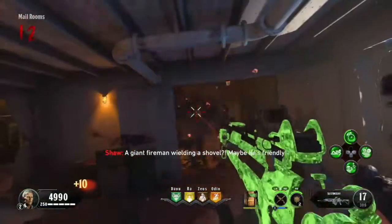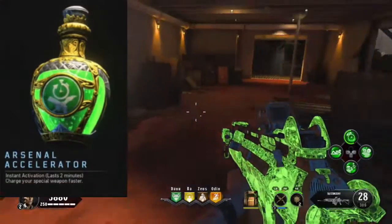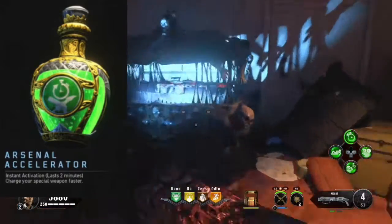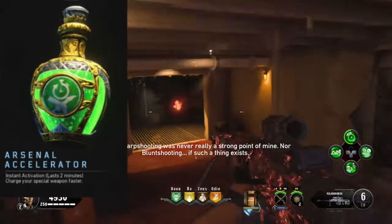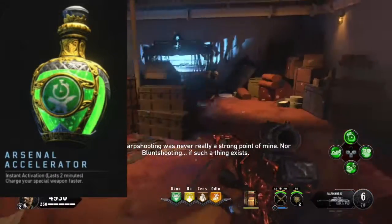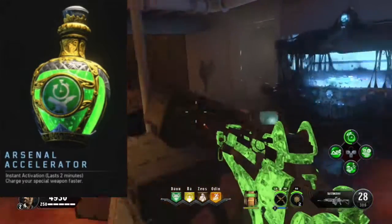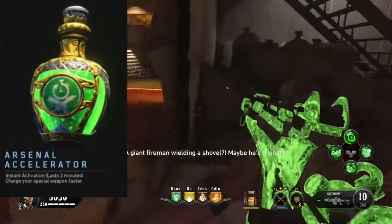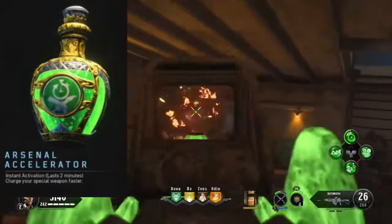Coming in at number five is Arsenal Accelerator. This elixir lasts for two minutes and charges your specialist weapon faster. It's generally pretty useful if you're trying to get your katana charged up, trying to get rid of a large horde of zombies extremely quickly, or just trying to use your specialist abilities more often. Definitely one of the better ones.